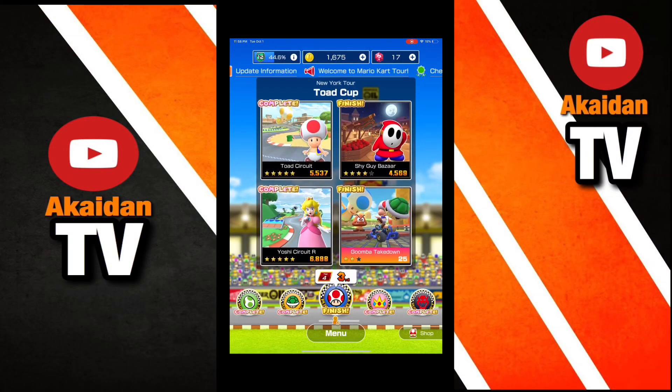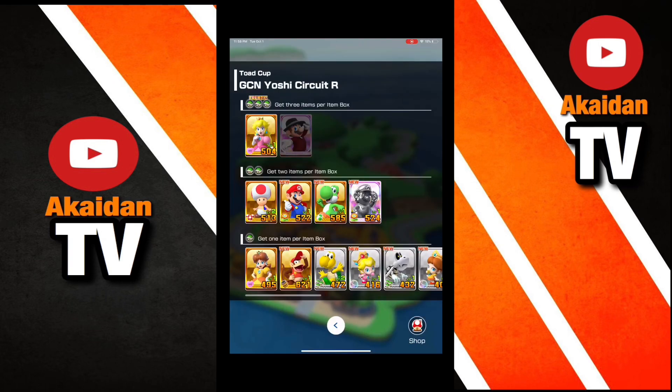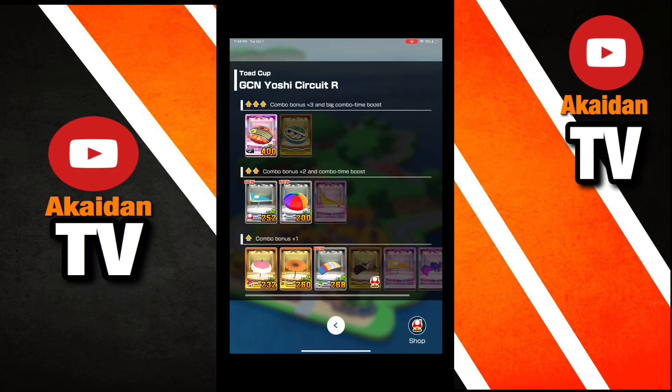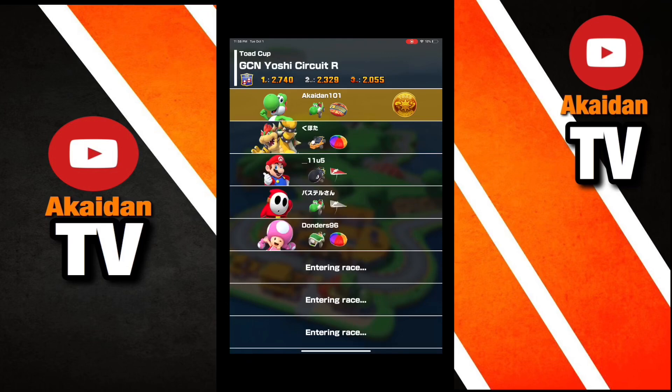To start this off, the map I chose to do the challenge is Yoshi Circuit, on the bottom left, as you can see here in the Toad Cup. I chose this map because it is pretty large and there are a lot of corners, so you can get easy drifts. I ended up completing this challenge on my second try, so it definitely is an easy map for this challenge.